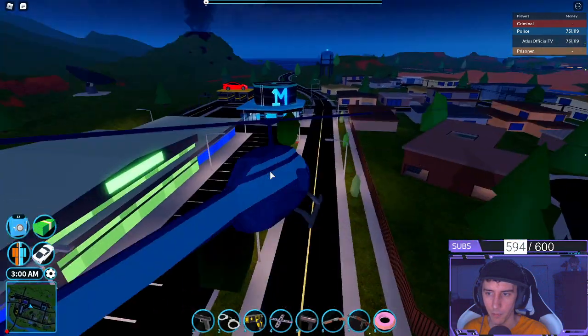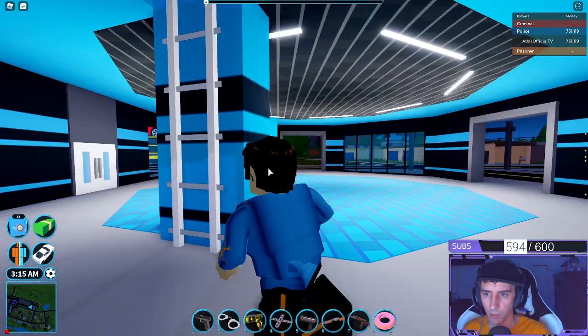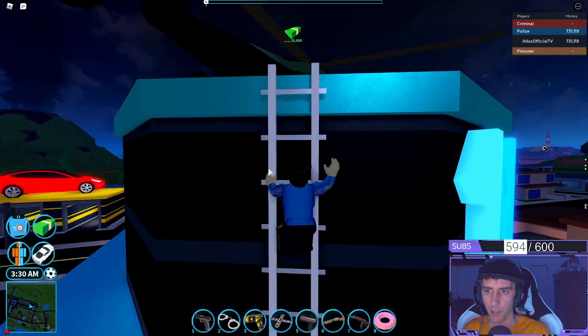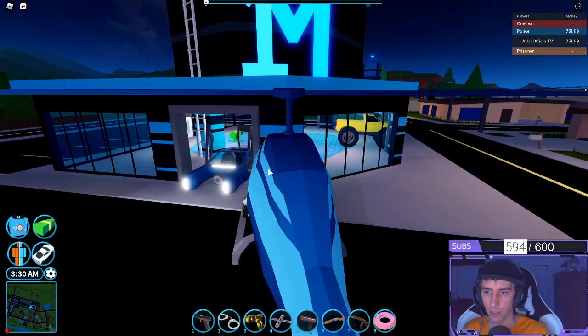Let's take a look over at these buildings. Going into this one — check this out. That looks pretty cool. You've got a secondary level you can go up to. That looks pretty nice. The glowing M, and then you've got a helicopter just waiting up there — that's one million bucks.